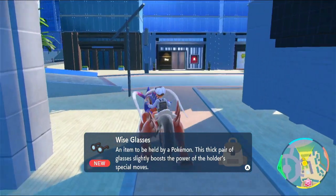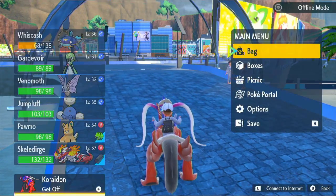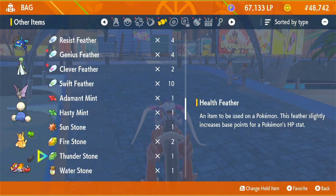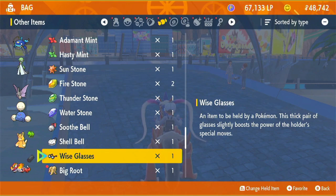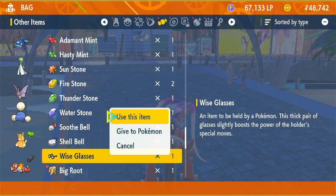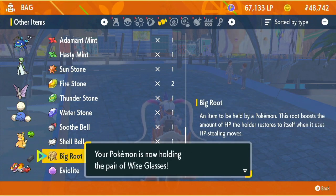Wise Glasses — held by Pokemon, increases the power of special moves. Slightly boosts the power of special moves. Let's give that to someone. I'm probably going to give it to Whiscash.